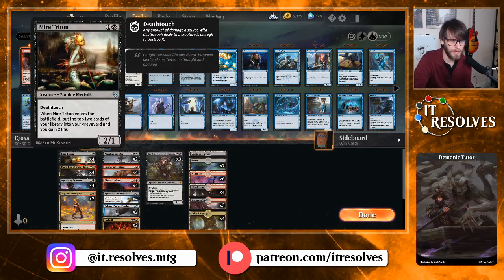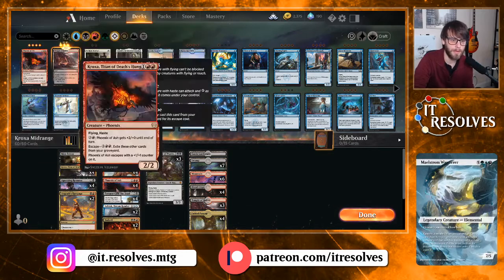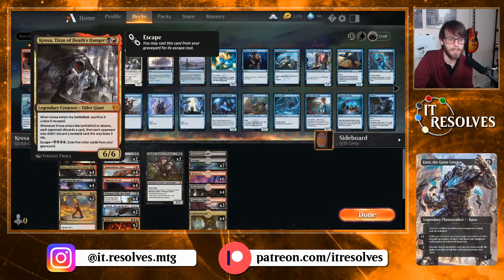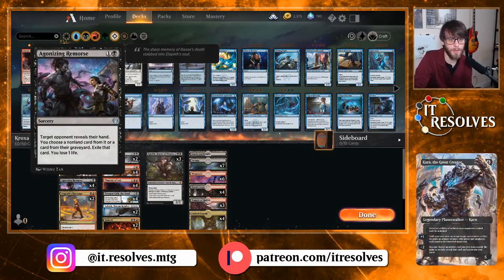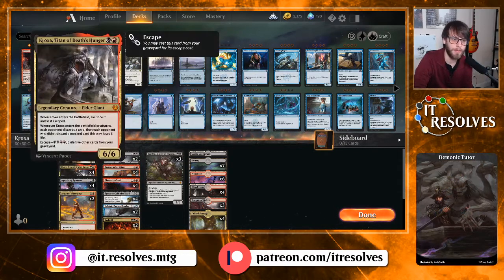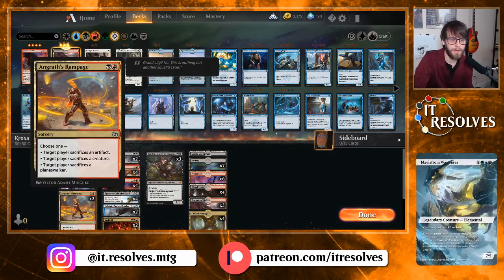Mire Triton is a really good early game defender or aggressor because of that deathtouch, gains us a couple life — really nice against aggro decks. It also fills our yard with things like Croxa, Phoenix of the Ash, and helps us out with Tamarit's Call. Agonizing Remorse does some hand destruction and works well against graveyards — opposing Phoenixes, opposing Titans — this does a really good job dealing with that assuming they're in the graveyard.